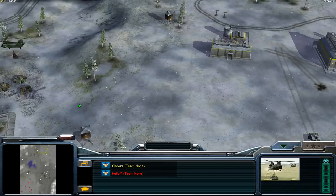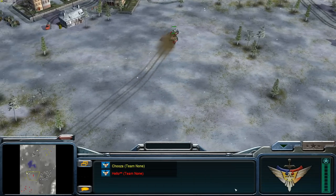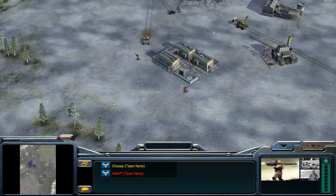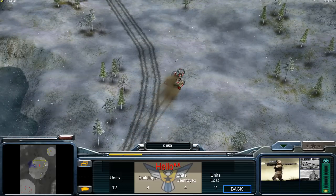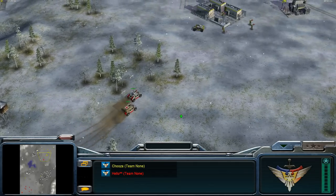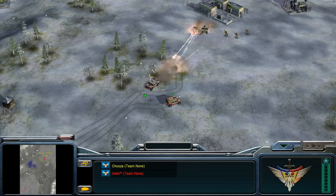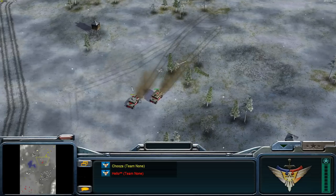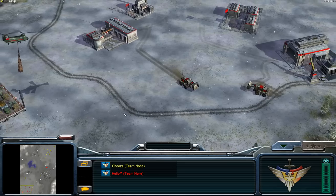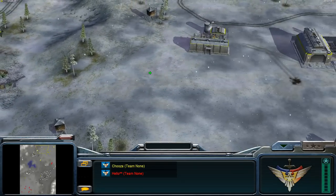A drone is killed in Hello's base so no more scouting for Chooser. Although Chooser does have good map vision from these two buildings, he doesn't have much at home to defend against this fully loaded V that is coming now. There's no laser lock coming from Chooser's gameplay — he could have killed that V but didn't. Hello is still only on two chinooks and one supply, while Chooser is now on three chinooks with two supplies.